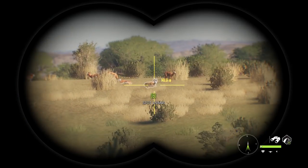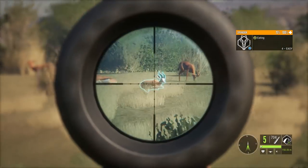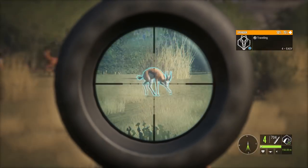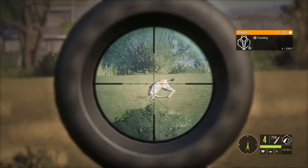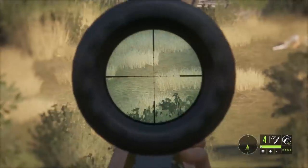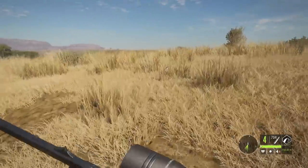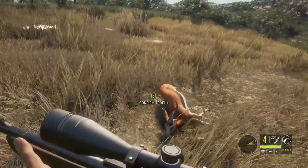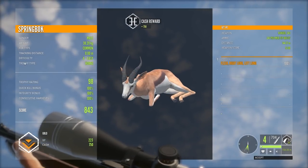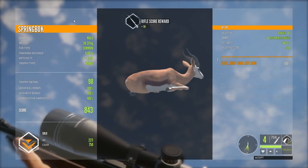Whenever you come across a nice looking springbok like this you kind of want to take the shot. We did bring the .243 as well. That should be lungs - he is definitely not going anywhere. Nearly right on the spot. There's another one jumping off right there - not anything special. I do believe we are probably looking at back-to-back golds right here. Indeed - 843, nice little springbok, double lunged him. I still don't see any entry wounds.